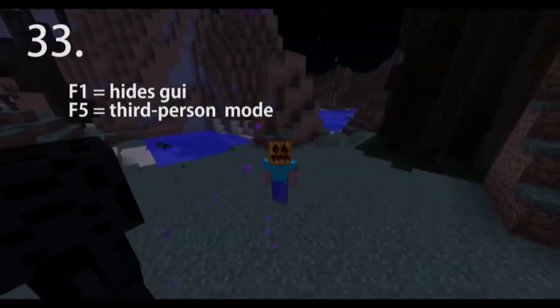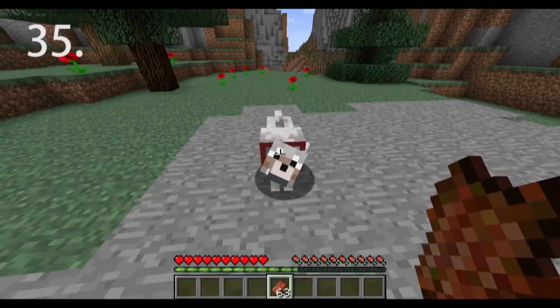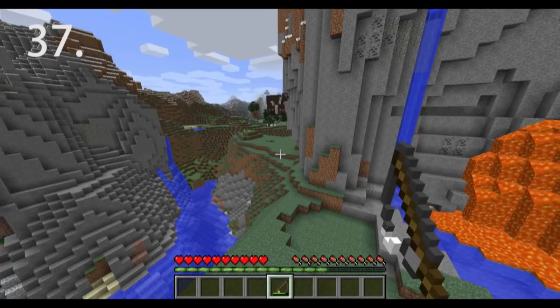Use F1 or F5 mode to see more easily. Explosions do not blow up blocks if the source is submerged in lava or water. Wolves can be bred and fed with rotten flesh. Creepers on slabs only blow up the slab underneath them. Mobs can be grabbed and flung with fishing rods.